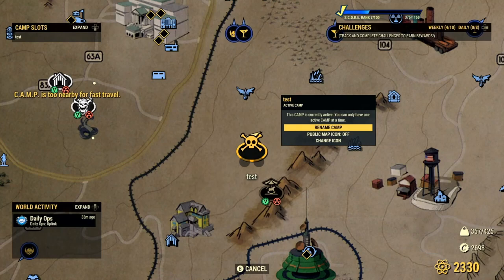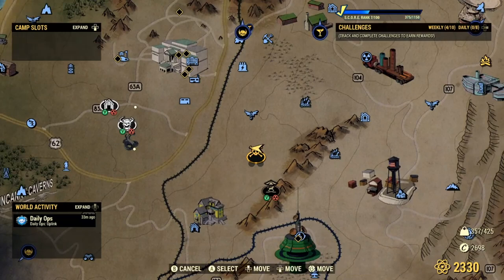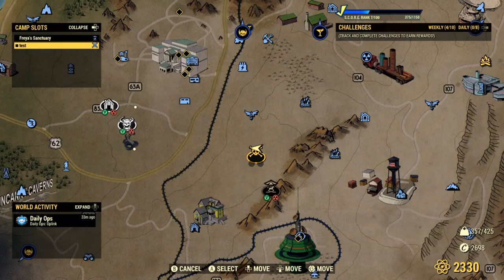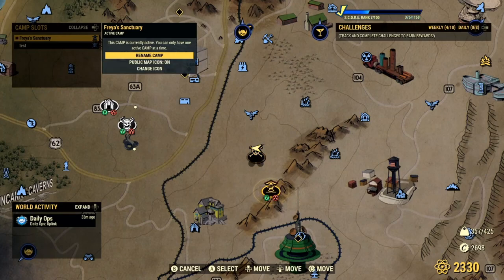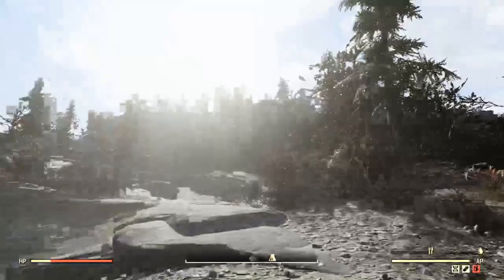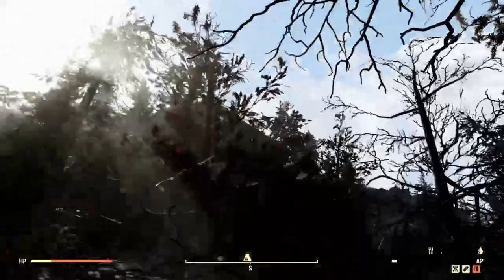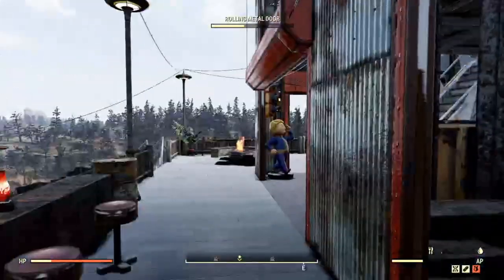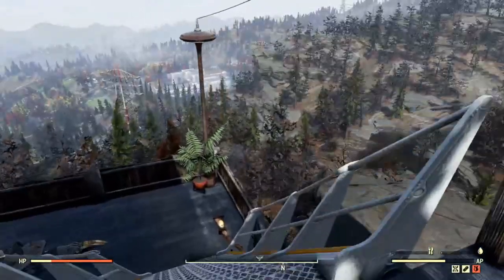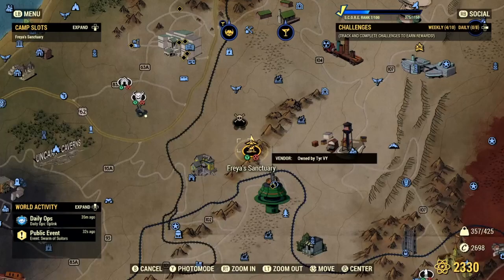So this is camp test, just to show you guys how it works. And simply, if we would like to go back to our original camp, we just press down on the D-pad again to expand the camp slots and we can choose between our two available camps up here in the top left. Freya's Sanctuary — let's activate that. And after a moment's delay, it will un-enable the camp we just placed down and re-enable our original camp. If I were to turn around, up there we can see our original camp is loading into frame, slowly rebuilding itself exactly how I left it. So yeah guys, it's as simple as that. If you want to have multiple camps, so far we can only have two at a time on each character. Simply do what I've shown in this video and you will be able to easily switch between your two desired camps.